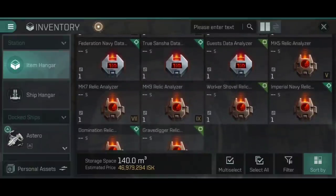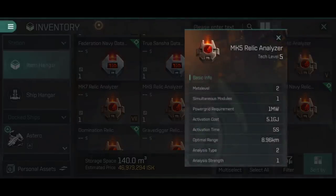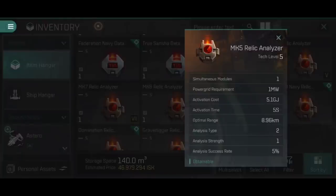Relic analyzers are used to open the cargo containers in relic sites, and they also have four difficulty levels: level 1 is Debris, level 2 is Rubble, level 3 is Remains, and level 4 is Ruins. The stats are very similar to data analyzers — the key difference is the analysis type is 2, meaning it can only open relic containers, not data containers. The optimal range on a Mark V starts at 8.96km with a 5% analysis success rate.